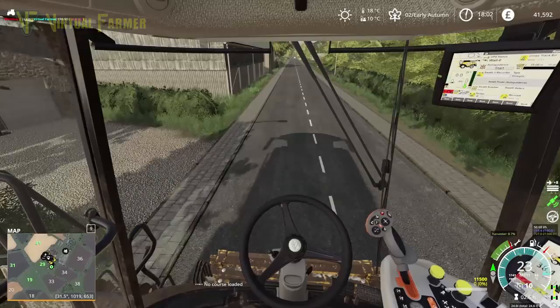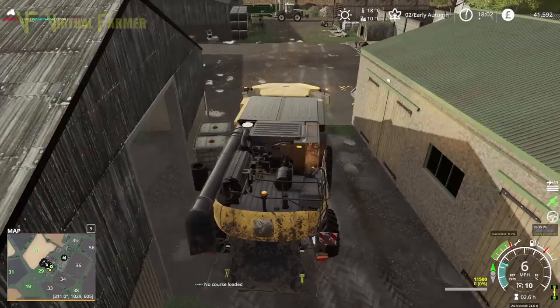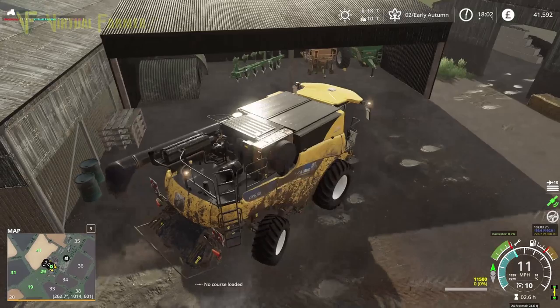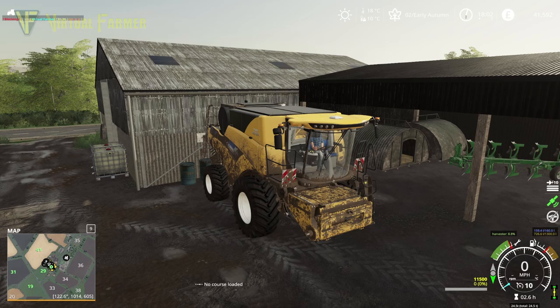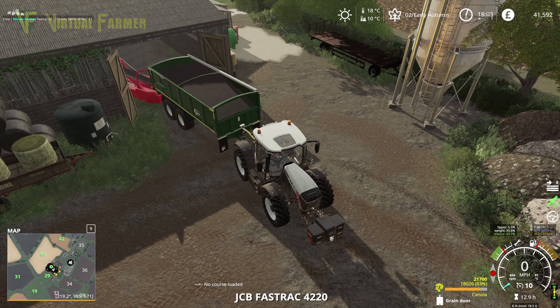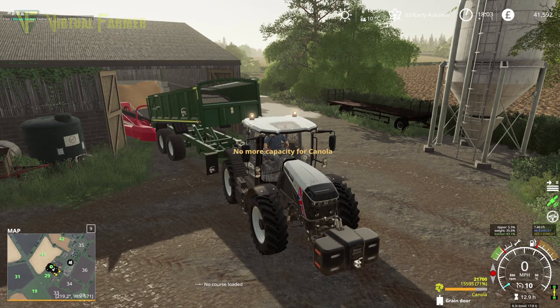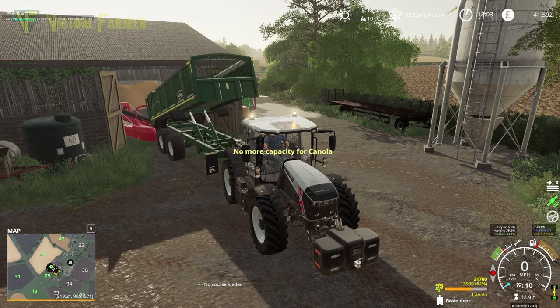I don't think this combine will go in our shed — though we might actually get it in. This is why we need a new farmyard, because we will eventually want to get a combine of our own, and at the moment we're unable to actually park it in the shed. We've got 2.6 hours — so we've got 0.4 of an hour before that costs again. We'll tip the canola in and hopefully that will keep going. So that is it — that is the harvest done. We've got everything back. Let us know in the comments: should I hold on to the combine, or should I get rid of it before next time?